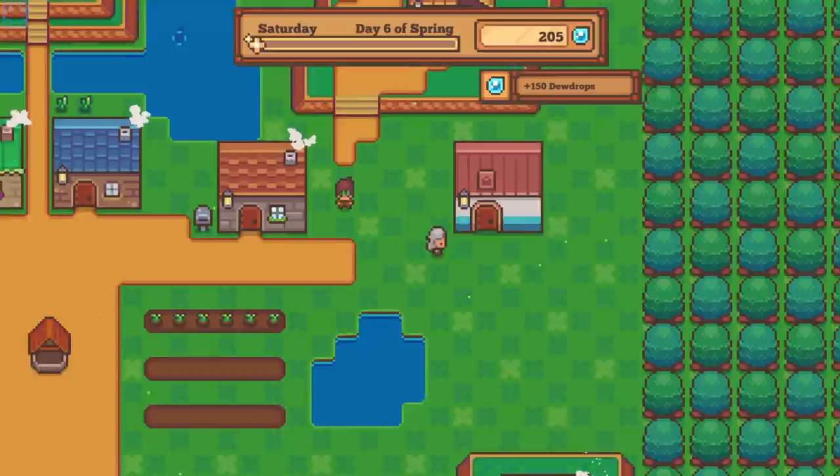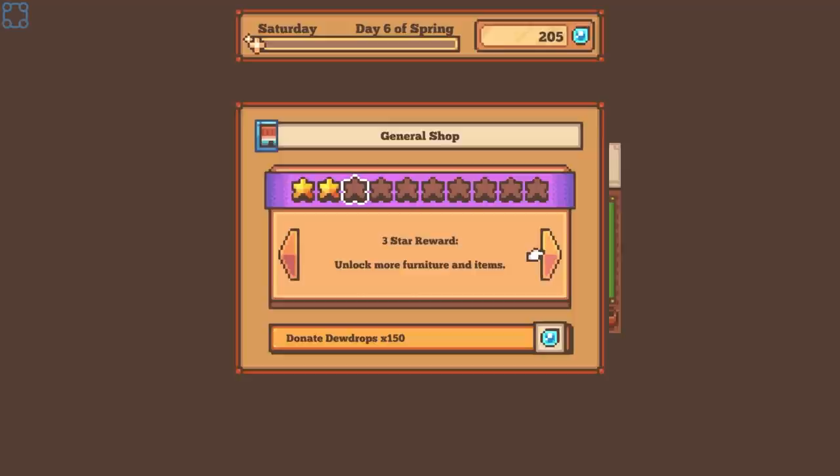Dear Dark Wizard, congratulations on hitting level 5 in grafting. Dear Dark Wizard, I tried fishing this morning but nothing was biting — I'm throwing my bobber right on top of them. Dear Dark Wizard, I'm starting to enjoy living here in U-fuls. This got finished.